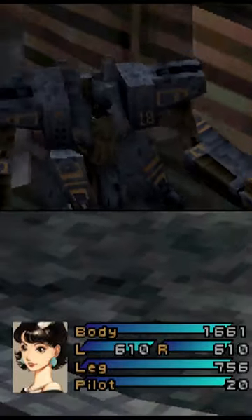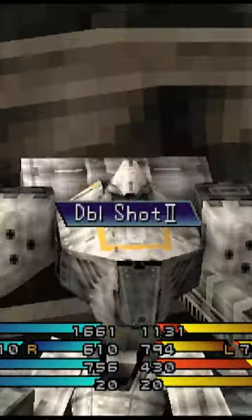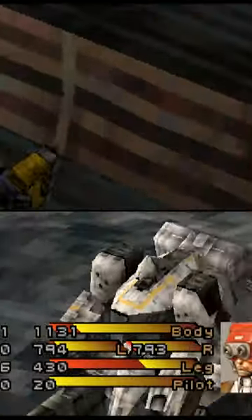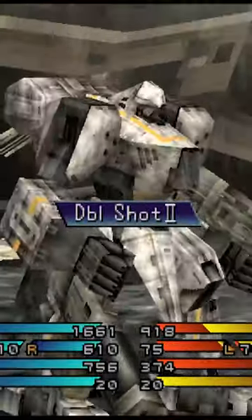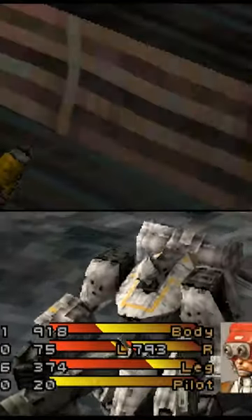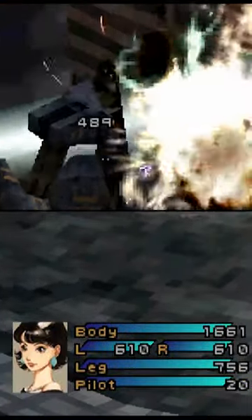All you need to do is equip the beam and also equip another type of weapon, but attack the enemy using that other weapon, so you will get the free shot of the beam weapon. And why would you want to do it? Probably because the beam weapon eats a lot of AP. So this is pretty nice to have.